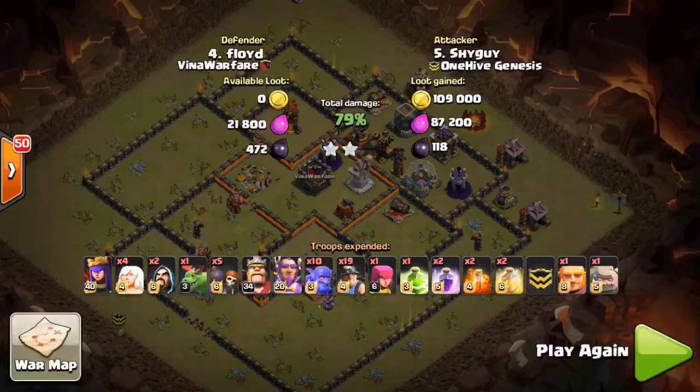Hopefully this video helps you Town Hall 11s out there — it's very powerful as you saw by the first two attacks when it's executed correctly. I think this definitely shows that Town Hall 11 has a very rich future with some nice 3-star attempts. Awesome attack to the three guys at Genesis who were in this video. Hope you guys liked it and be sure to let me know what you think of the new video format in the comments below. See you guys later — Sektitron out.